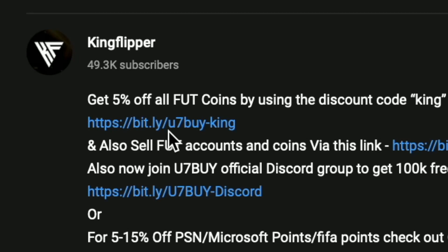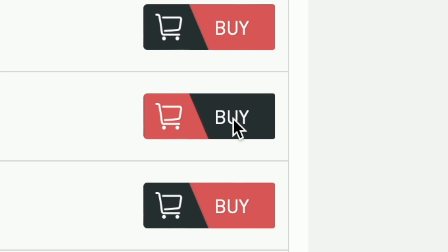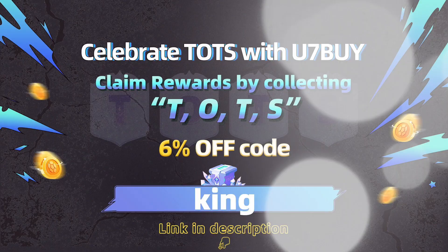Bored of having a starter team? Make it a beast team. Get yourself some cheap, reliable coins — check the description below and use King with a cheeky five percent off. Right, let's get into the video. What's going on, King Flipper here.